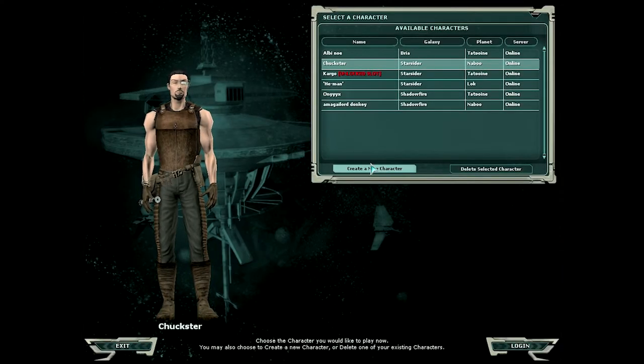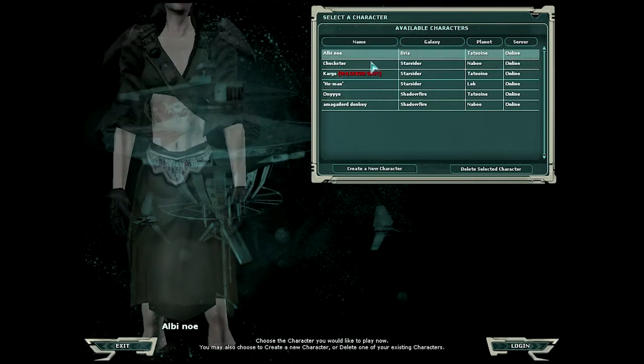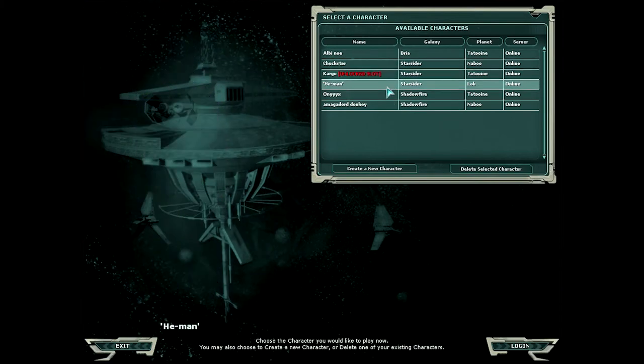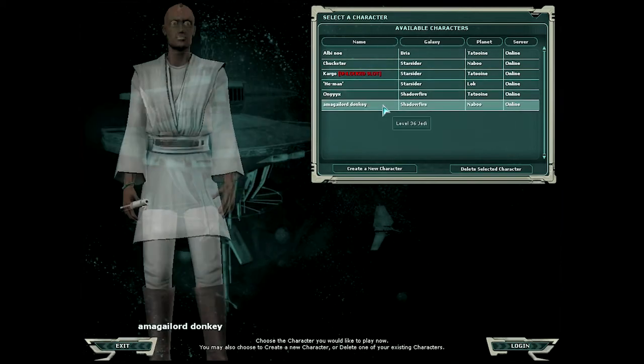Before we create a character, I wanted to show you a few of my characters I'll be using in future episodes: my entertainer, my Jedi, my crafter, my borrower/trader, my beastmaster slash bounty hunter, and some other random characters I might use that aren't maxed out yet.